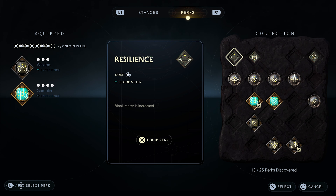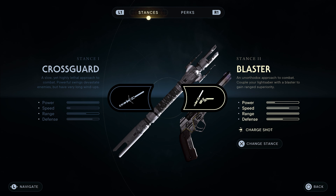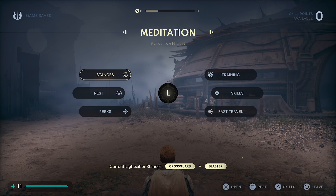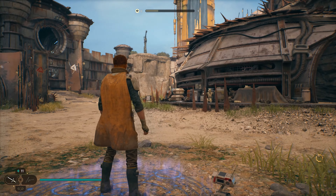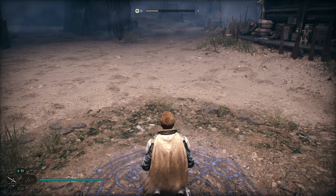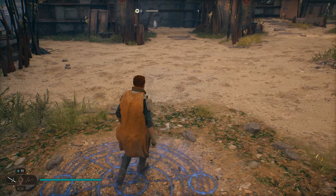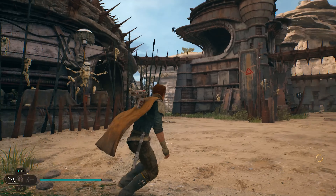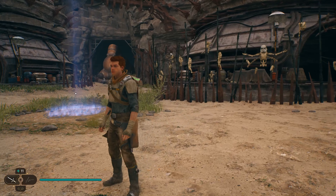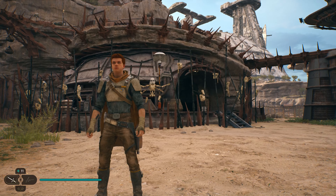Once you have the abilities, equip your perks — Wisdom and Gambler. Another useful thing for a bit more XP is to equip your blaster; if you hit an enemy before it dies with a blaster shot you'll get some more XP. The first thing you want to do is rest at your meditation point, which resets everything. Then what we're going to do is pull a couple of enemies off this bridge. To get them to run across, lure them by heading up these stairs and getting on top of this raised platform.